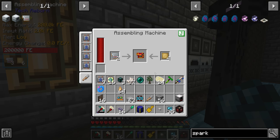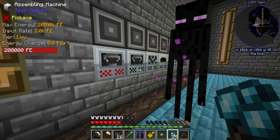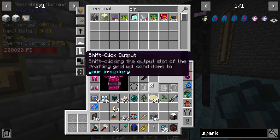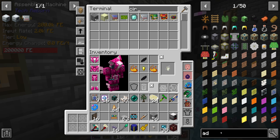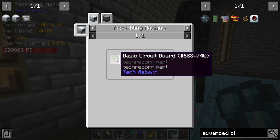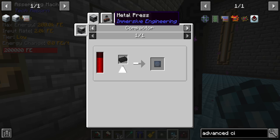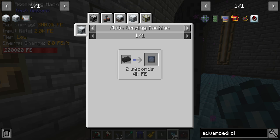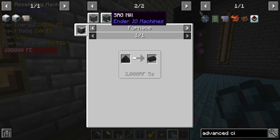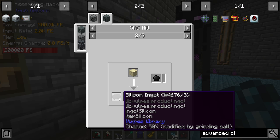People pointed out we should change this recipe — the recipe here is using regular control circuits. Looking at the recipe again for advanced circuit boards, you can make these with more electrum and a silicon plate to get two advanced circuit boards. The silicon plate is just silicon in the plate bending machine. The question though becomes how do we want to go about getting silicon.